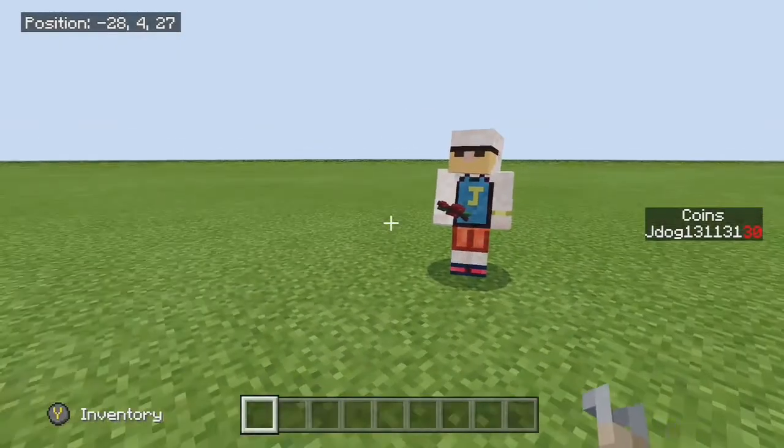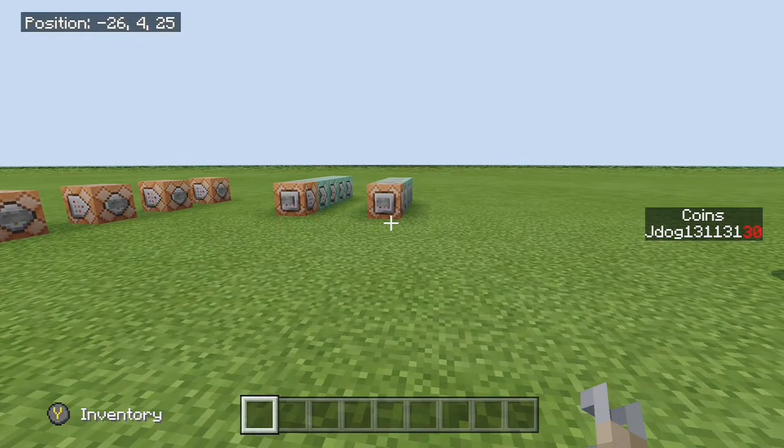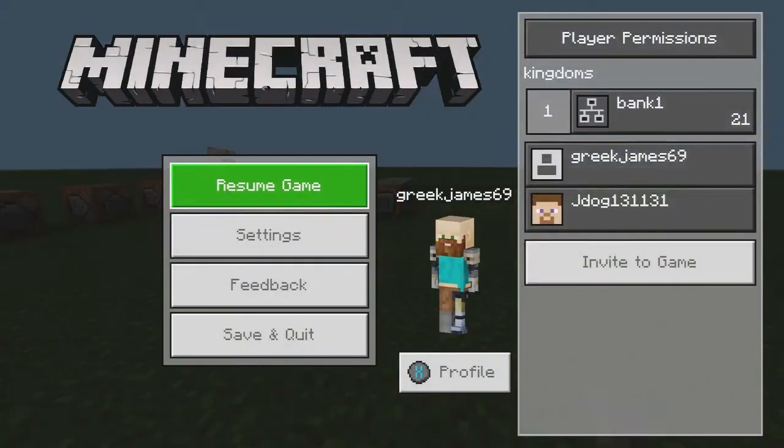Let me show you a quick example first — it's not that complicated. It might look like a few command blocks but it really wasn't. So J Dog has 30 coins. Move over to the first one and he's going to be putting 20 coins in. Tap the button and it comes up on the chat to say he has removed 20 and the transfer is complete. The bank is now at 21.